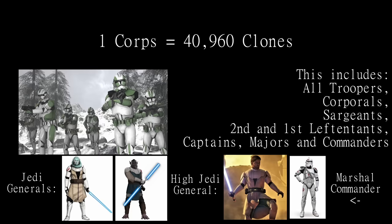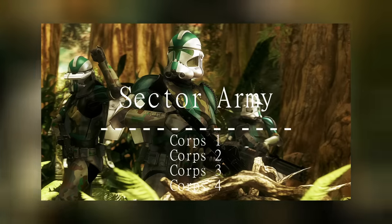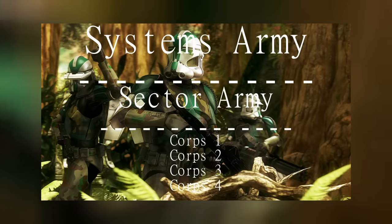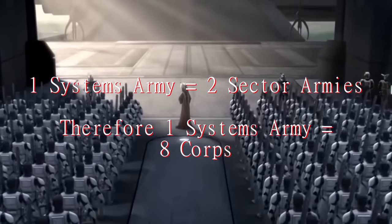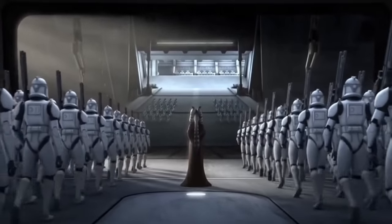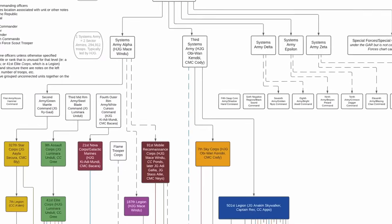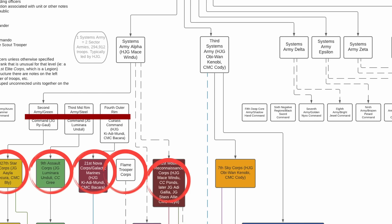In the entire GAR there was a total of 80 Corps. Above the Corps is a Sector Army; each Sector Army would contain four Corps. There is a tier above Sector Army, which is the Systems Army, containing two Sector Armies — so on paper, each Systems Army should contain eight Corps. However, both the Sector and Systems Army were primarily used for administration. A whole Sector Army would never be engaged all at once or in a single place; instead they would be spread out throughout the galaxy. Because of the confusing nature of Sector Armies, we will be ignoring them completely and focusing on the Corps.